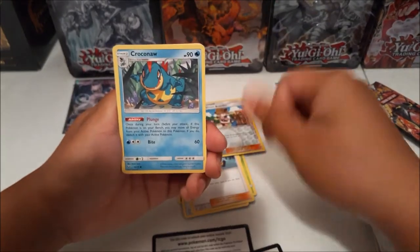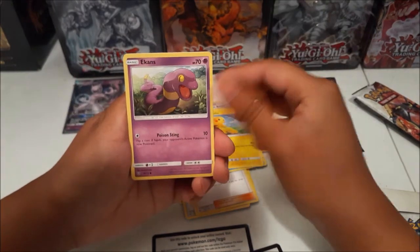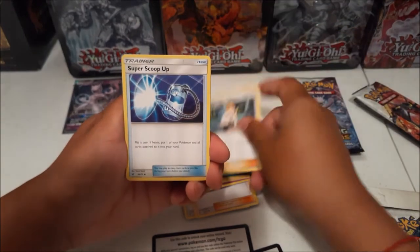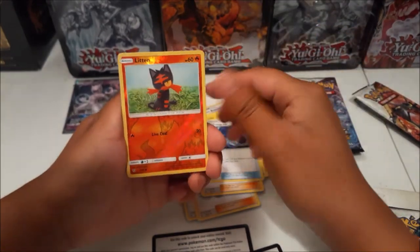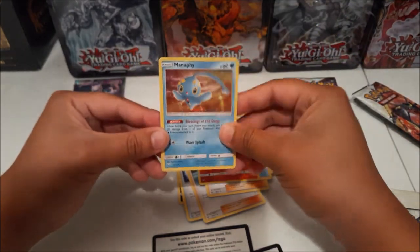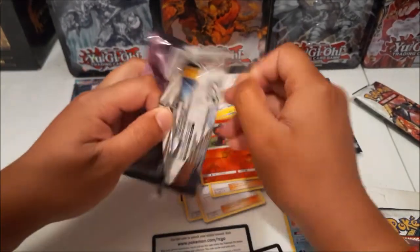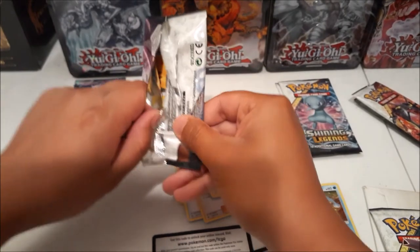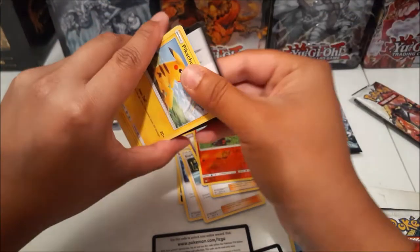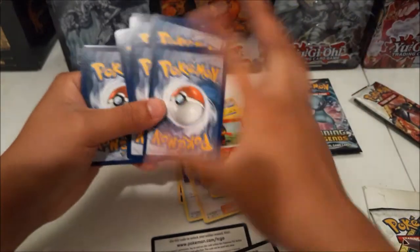My camera's having a hard time focusing, sorry about that. Second pack: we have Totodile, Electric Energy, Alligator, Glaze, Super Scoop Up, a Lele reverse, and a Manaphy holo rare. This set was all holographic, unlike Hidden Fates where you weren't guaranteed a foil — though the amount of foils in Hidden Fates was insane. I bought over 200 packs of Hidden Fates just to finally pull the Charizard.